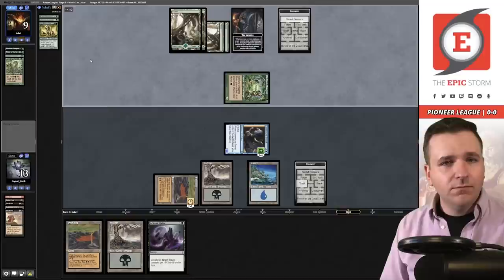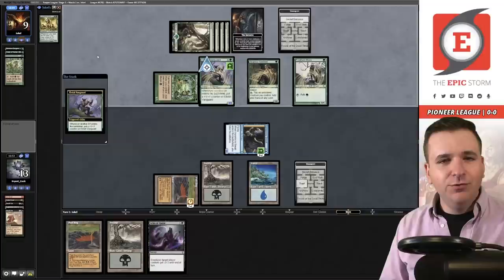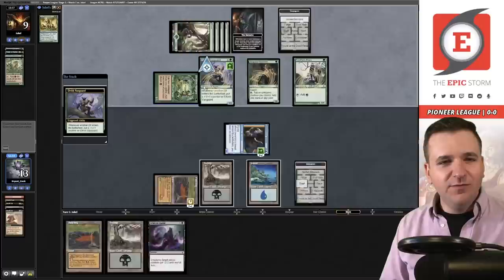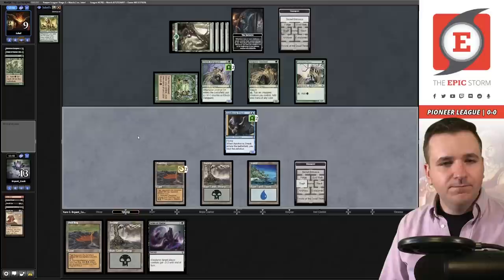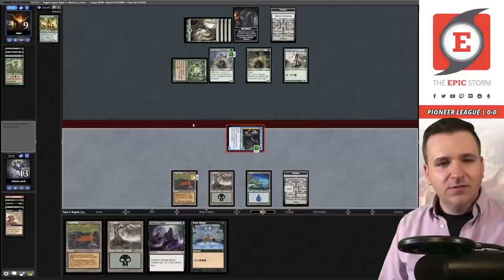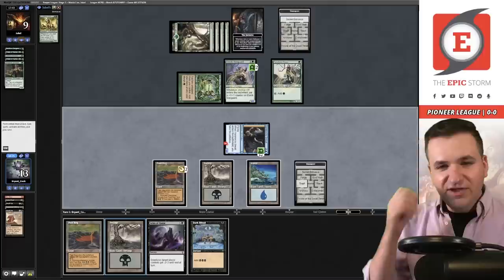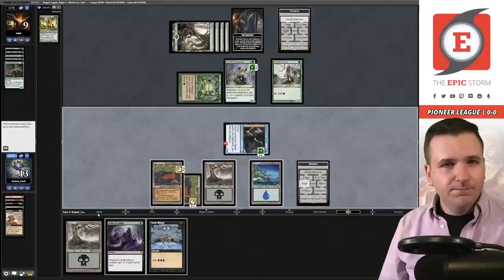Elvish Vanguard. Sentinel. Come on, no more creatures. Boo. I wanted to wipe their entire board with Arms of Hadar, but they get to keep a 3/3. Dark Ritual — let's attack and get the Initiative back. Wait, they have that creature with Reach. Maybe I messed up by not playing Arms first — that was probably a mistake. I forgot that this thing has Reach. Big punt. That might have actually just cost me this game.